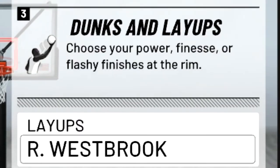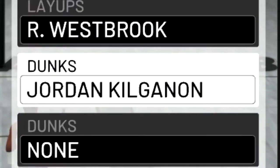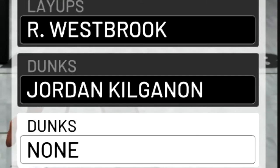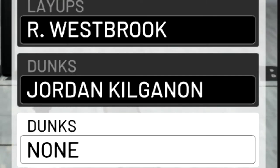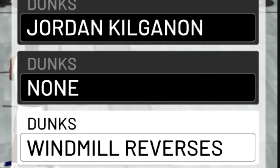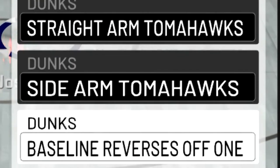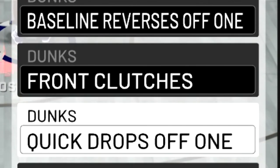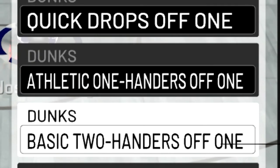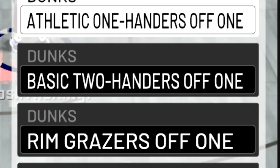For my layup package, I use Russell Westbrook, because I think it's the best layup animation for slashers since you get a ton of contact layup animations. For my dunk packages, I have Jordan Kilgannon. I used to have the Michael Jordan one, but that's a very bad dunk package in my opinion — it has the free throw line dunk which is really good, but it has cradle dunks which get blocked easily, and some reverse dunk animations that are pretty slow. Then I have windmill reverses, clutch reverses off one, straight arm tomahawk, side arm tomahawk, and baseline reverses off one. I also have front clutches and quick drops off one, which hardly ever get blocked. And then athletic one-handers off one, basic two-handers off one, and rim gracers off one for conservative dunks.